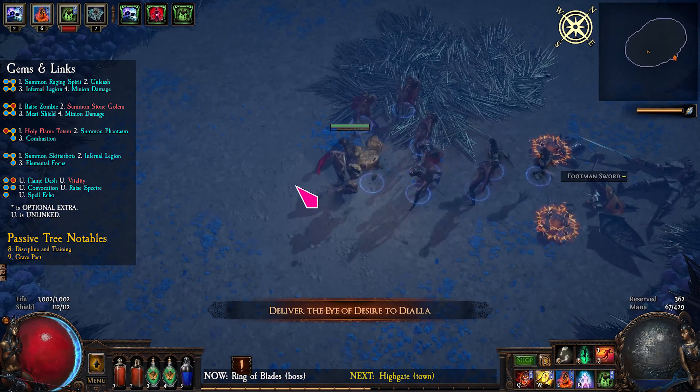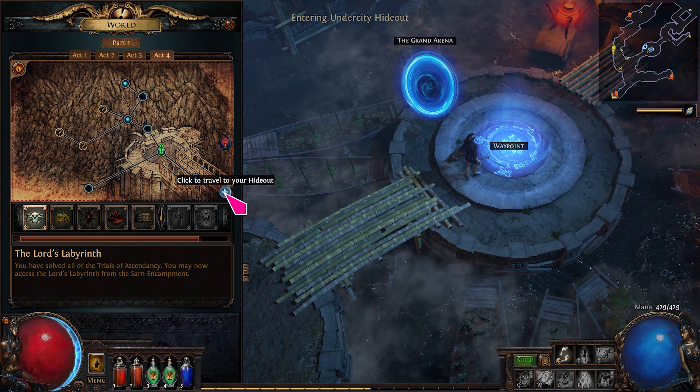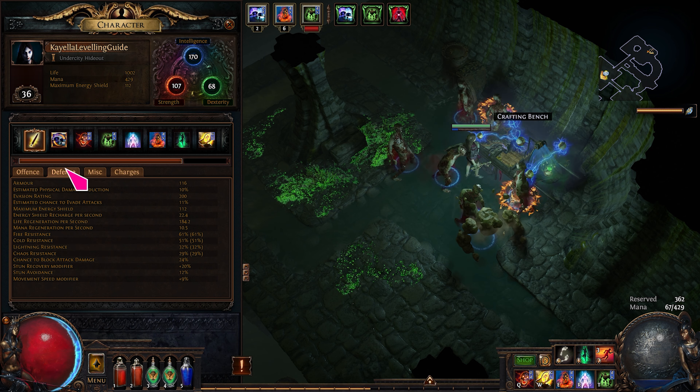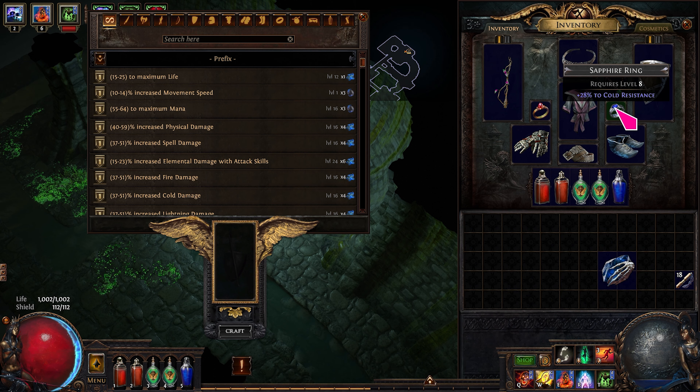Take the Eye of Desire and portal to High Gate. The next zone has heavy fire damage, so make sure your fire resistance is capped at 75%. Go to your hideout and craft fire resistance if you need to.